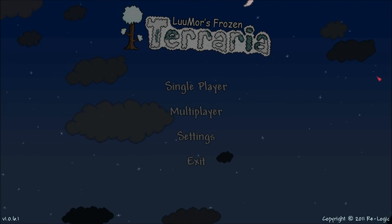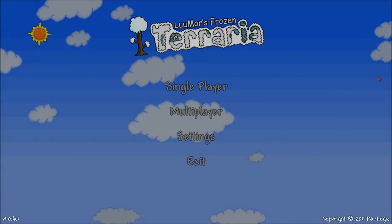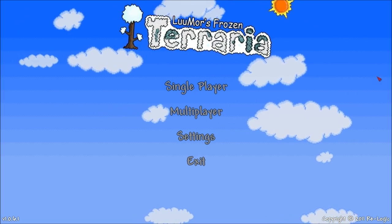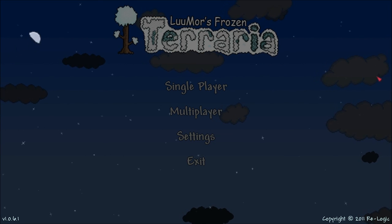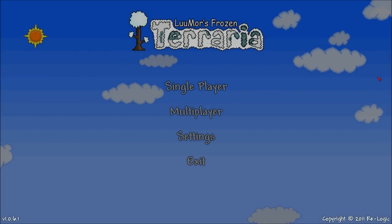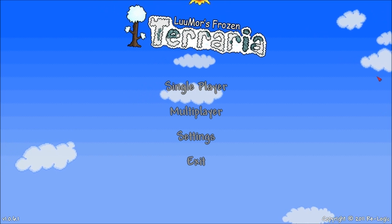Hey guys, PedGuin here and today we are looking at Lemore's Frozen Terraria texture pack. This is created by Lemore and all the downloads and stuff are down in the description below along with a thread so you can give some feedback, suggestions and all that good stuff. This is currently version 1.9. I did a video on this quite a while ago back when it was 0.8 and I'm actually going to be uploading this in 1080p so you can see the quality exactly how I see it. That's a pretty good feature that I'm going to be doing now on all texture packs.